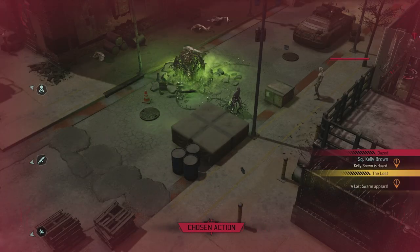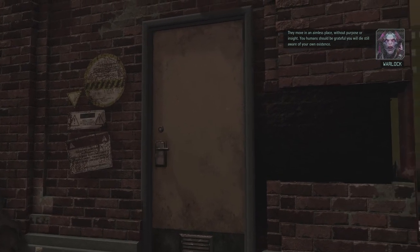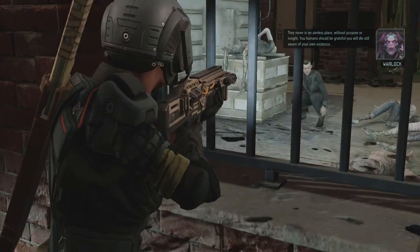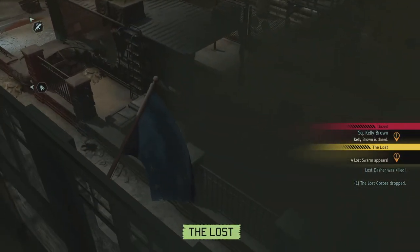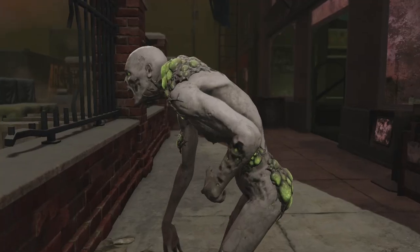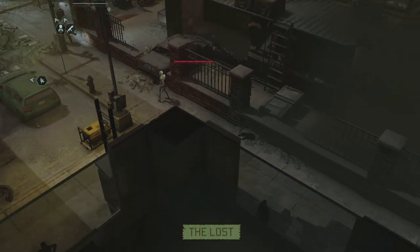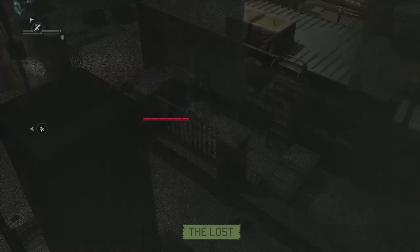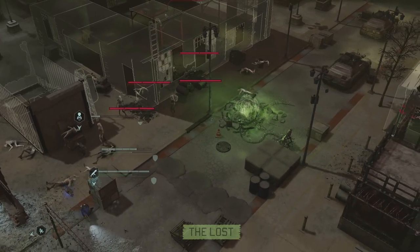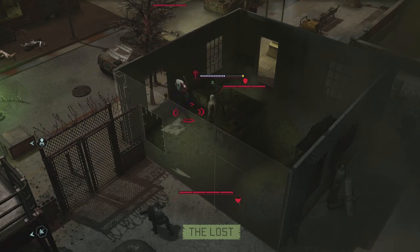There's another little swarm, and Emily takes one out coming out of the door. Kelly is dazed — that means she can be interrogated if we don't revive her ASAP. We get more lost obviously, they're getting closer. But I think they're focusing on the chosen. He gets hit and he's brittle so he takes extra damage.